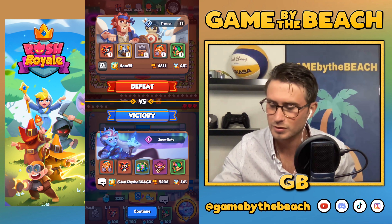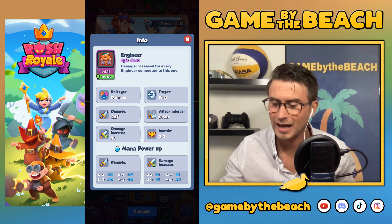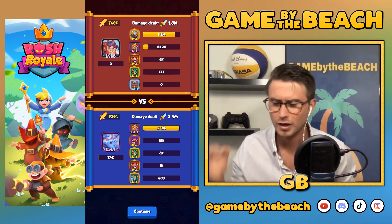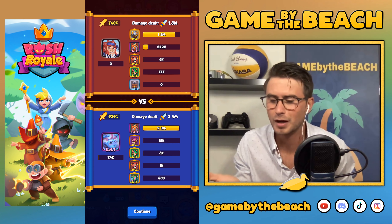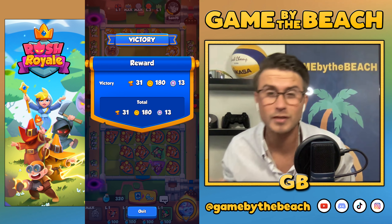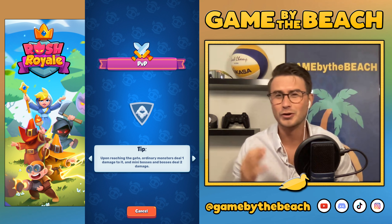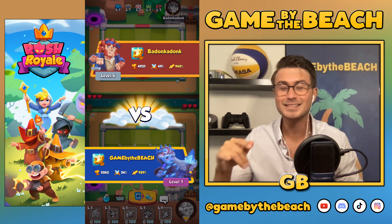Let's check — he's got a level nine Engineer. My level 11 engineer feels under-leveled against that. Level nine is super under-leveled — I guess he's just trying different things. He's got the perfect Inquisitor deck as long as he just puts in Bombardier and then he's fine. So if you're seeing this, Sam75, put in Bombardier and you're gonna have a lot more luck. Engineer is weird but let's jump into another battle.